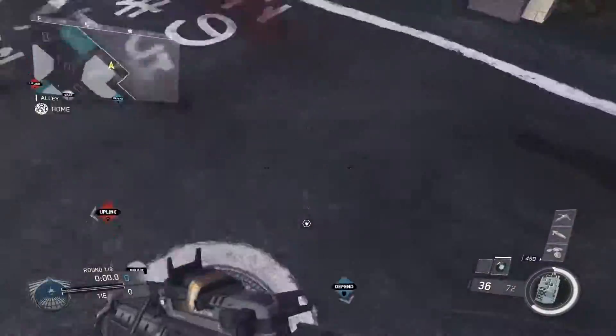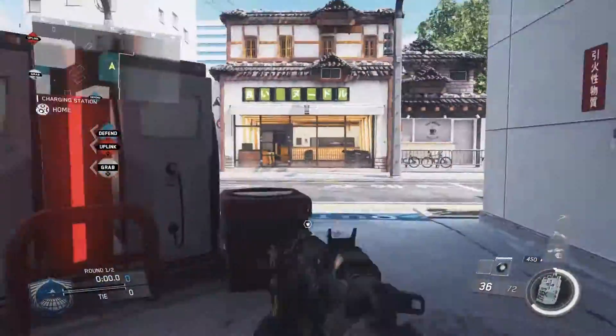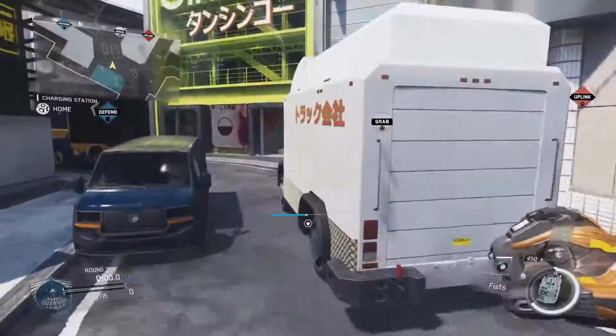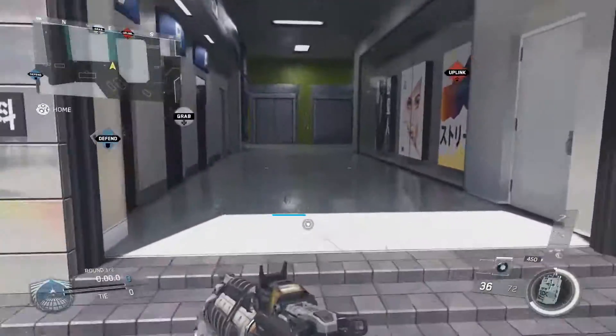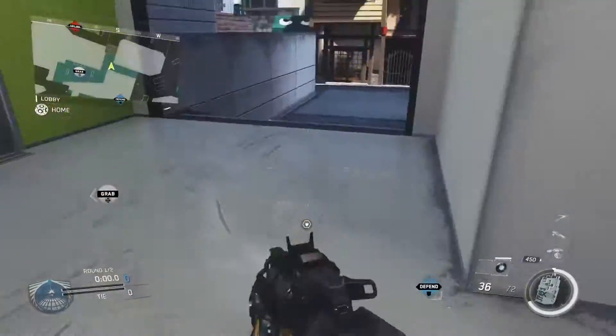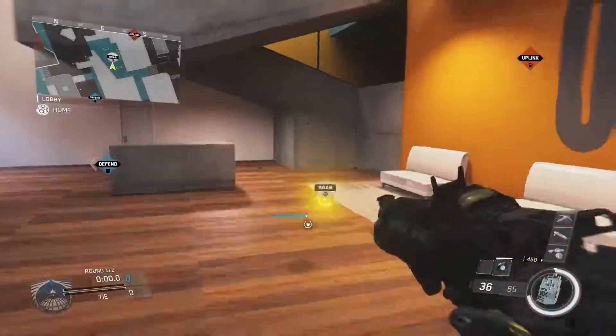This area right here is back alley, and it goes all the way down — this entire area is back alley. Once you get right here, this whole area is gas. This right here is yellow truck.